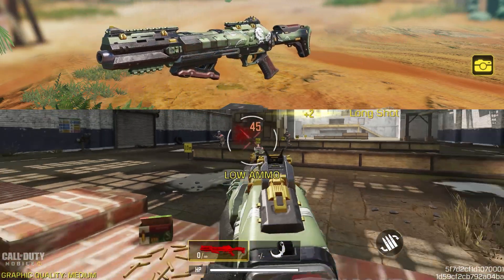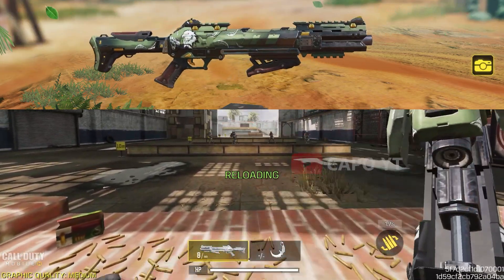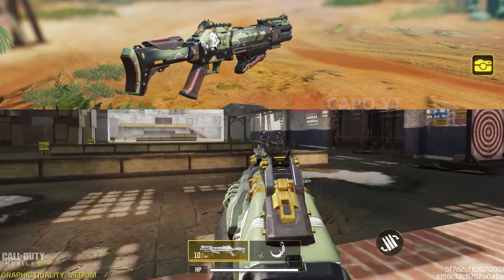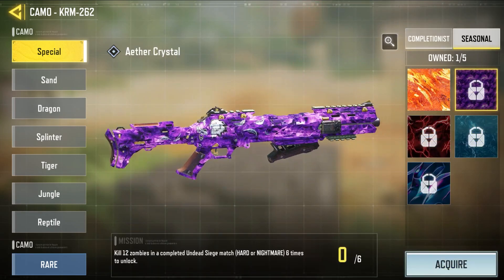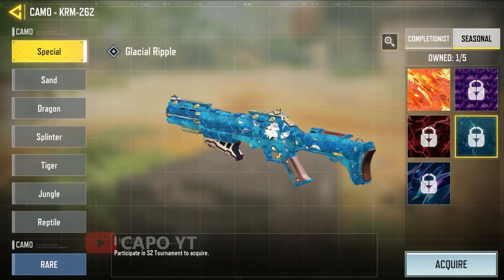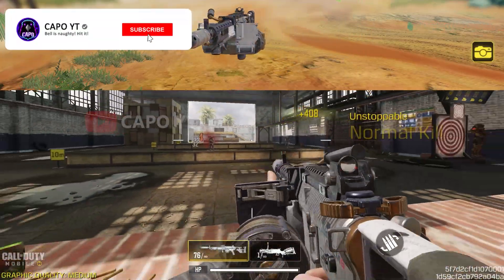This skin also comes with a different geometry so it looks better than the default KRM. It's not that colorful, but if you don't like these colors you can make it more interesting with completionist camos — especially the Blistery Magma, which looks amazing on it.